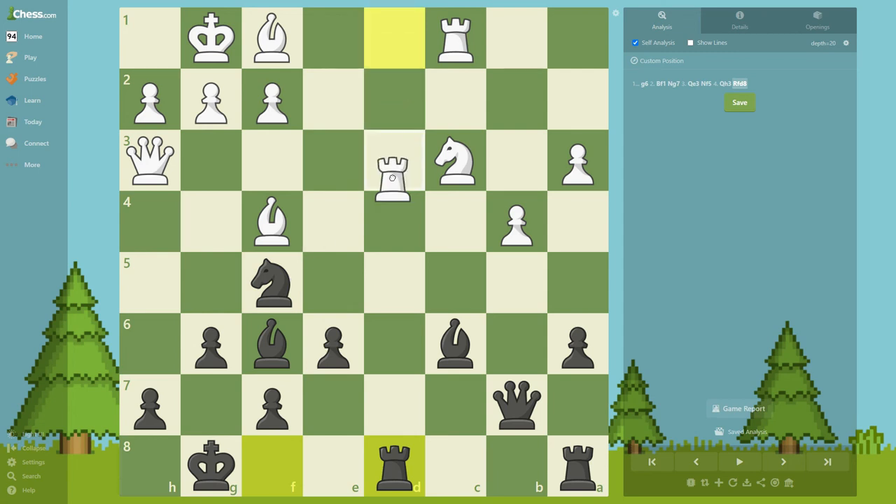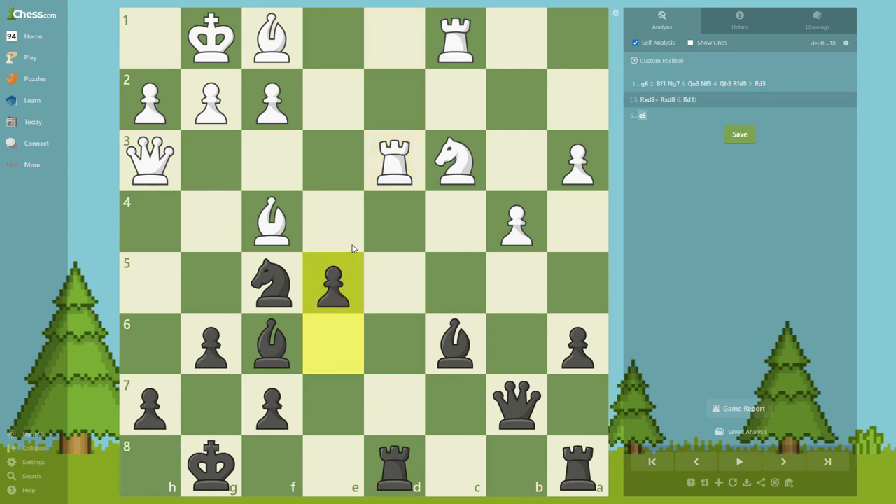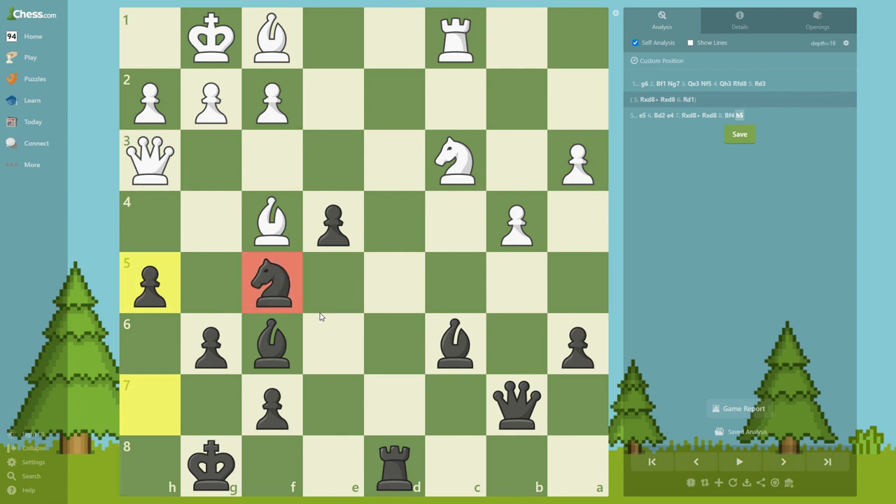After d3 — maybe better was takes, takes, then Rook d1 — black gains space with tempo: e5 and e4. Now h5 is an important move because black wants to keep this knight on f5 and doesn't want to allow g4 or something like that.